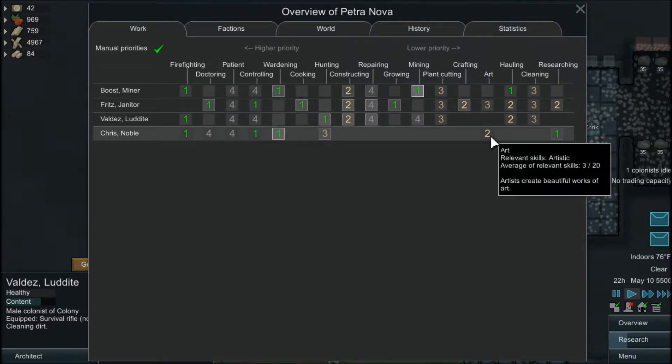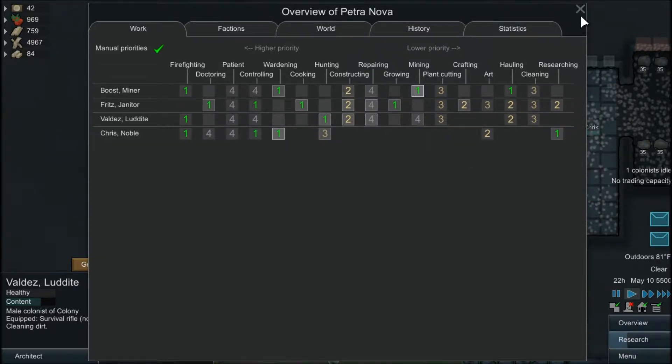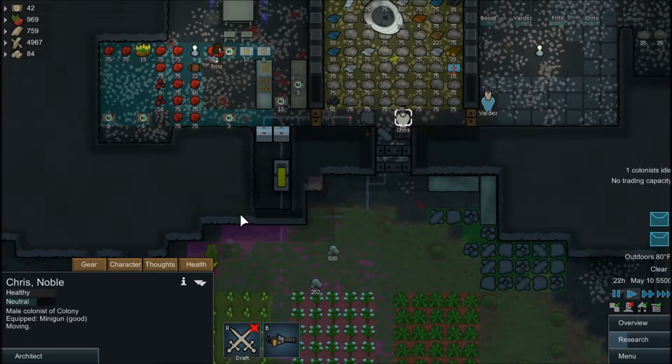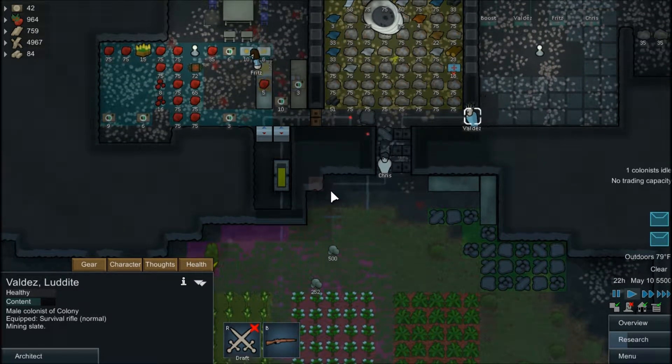He does have the two smart traits, so he could go a little faster anyway. We're going to try and get him some clothes, because clothes are usually a good thing to have.